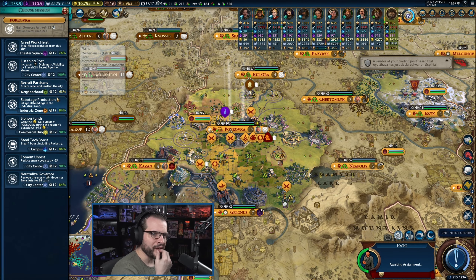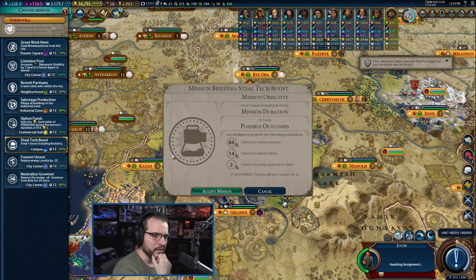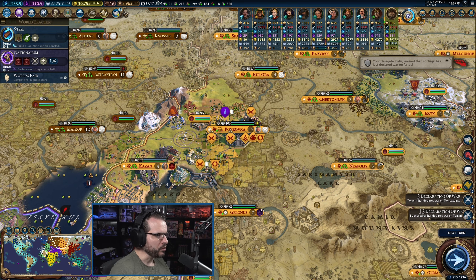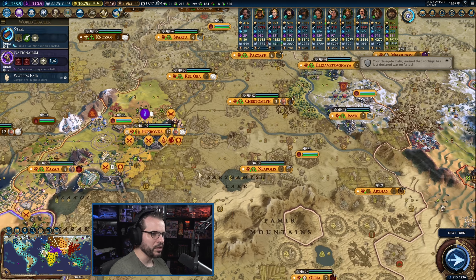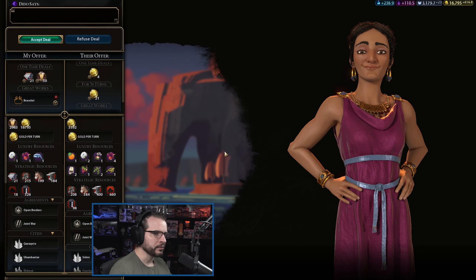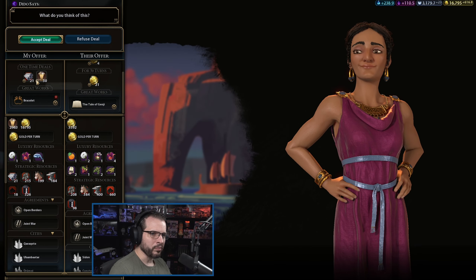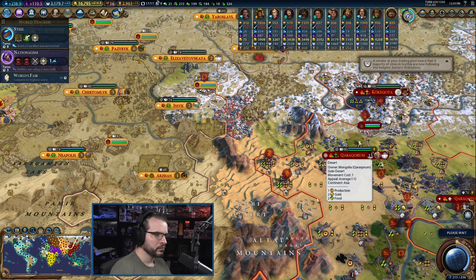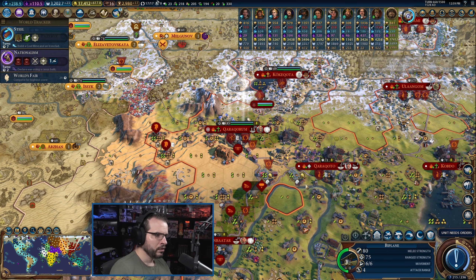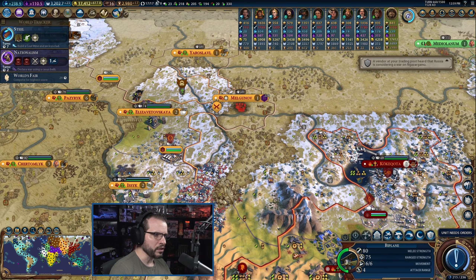We're going to be ready to trigger this not too far away. Do I just keep siphoning funds for now? Taking the boost for rocketry would be really good - 84% chance is not great, but it's something. We get the boost for rocketry, that pushes up to rocket artillery a little bit quicker. I just need to get that spy promoted - that's really all we care about. They want to give me gold for my bracelet - no, we're not going to give up our aluminum. Our aluminum is too important to us.